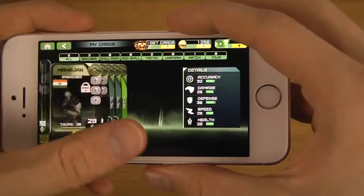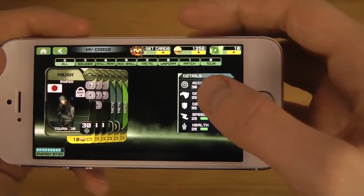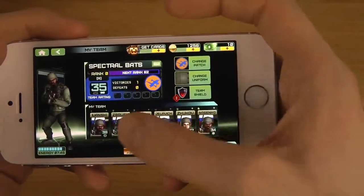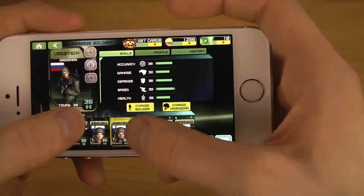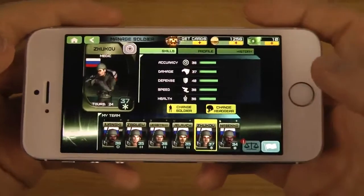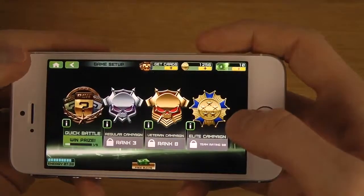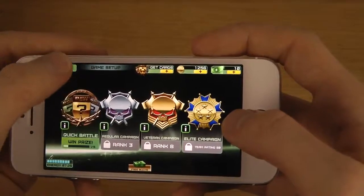There's a lot of things you can do in here, it seems — a lot of menus. Random guys here with random details about them. Interesting. Team commander, radio man, medic. Okay sweet. So you have regular campaign, veteran campaign, elite campaign.